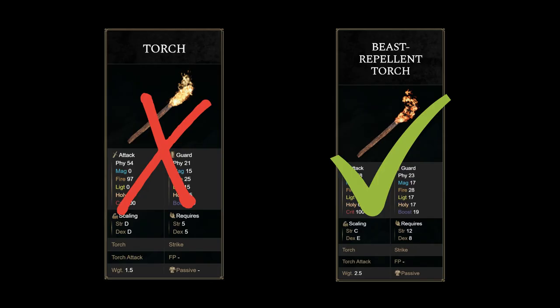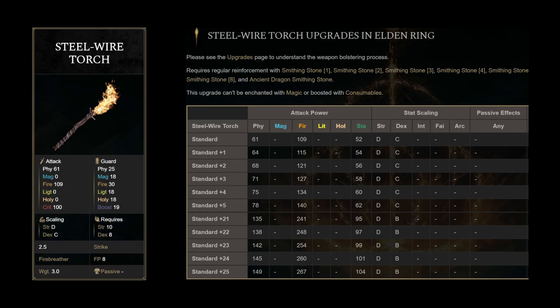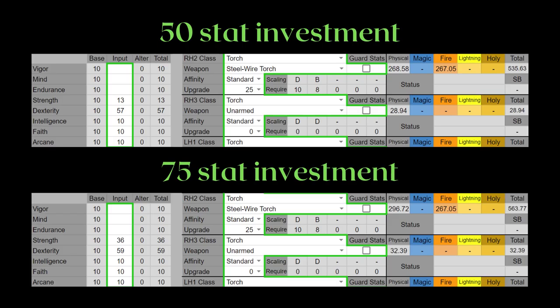Next, the steel wire torch actually reaches a higher AR than the beast repellent torch. Even if you want to pair this with another keen weapon and you only invest into dexterity rather than both strength and dexterity, this torch will still have a higher attack.